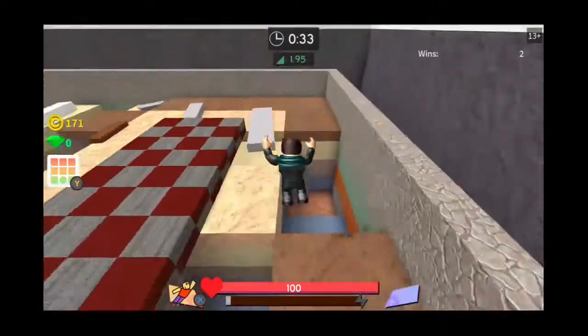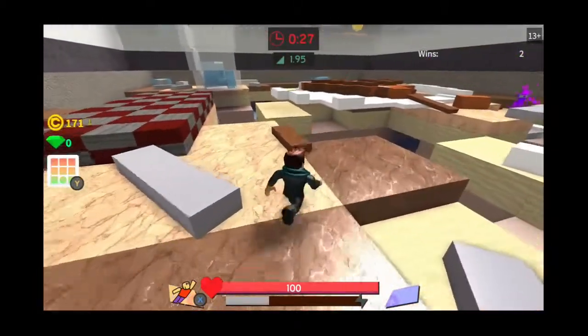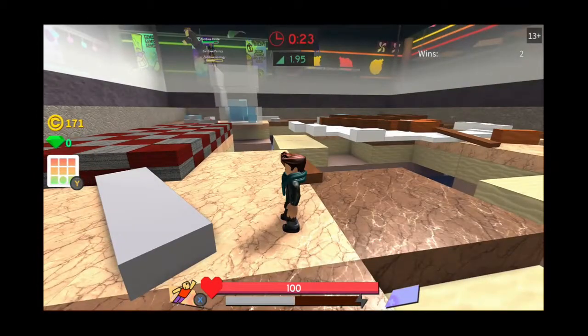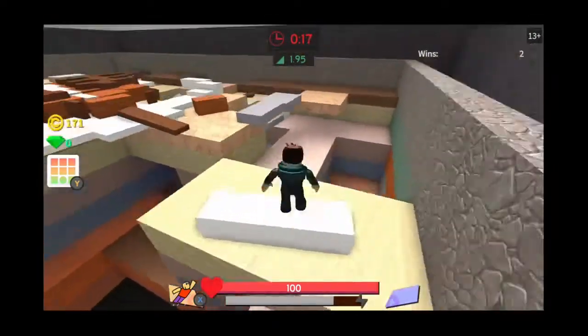I think there's multiple maps, and you can actually choose which map you play on — you all vote for it when you're out in the lobby. You just jump on a button and stuff. The lobby is really cool in here too; it's like a bowling alley, but everyone's dropping bombs at each other.